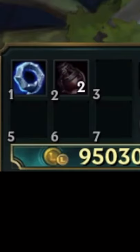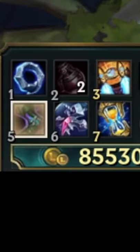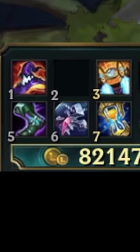Items: D-Ring, two pots, Hextech Rocketbelt, Sorcerer's Shoes, Banshee's and Zhonya's Hourglass, Rabadon's Deathcap, rounded off with Shadowflame or Void Staff.